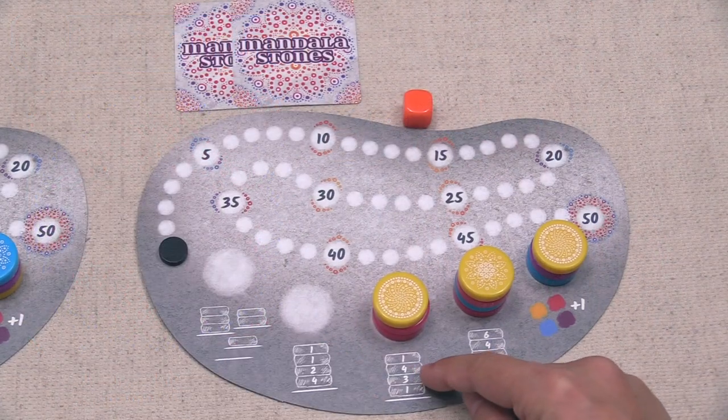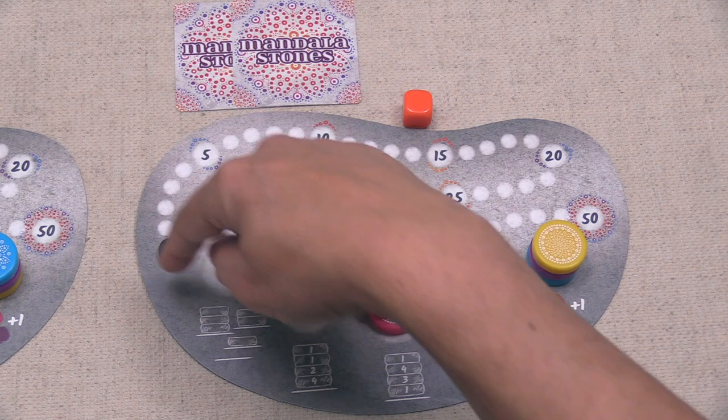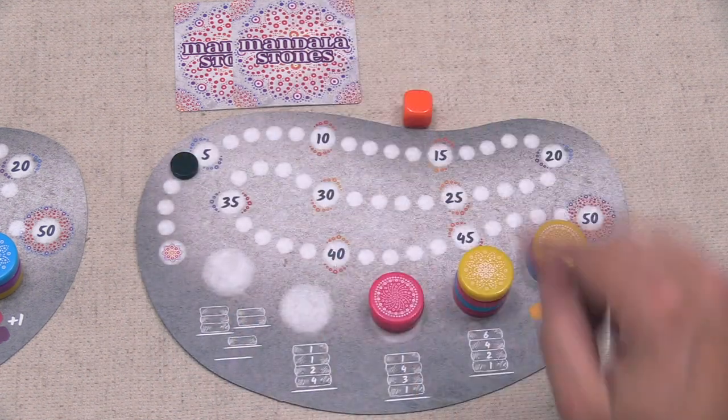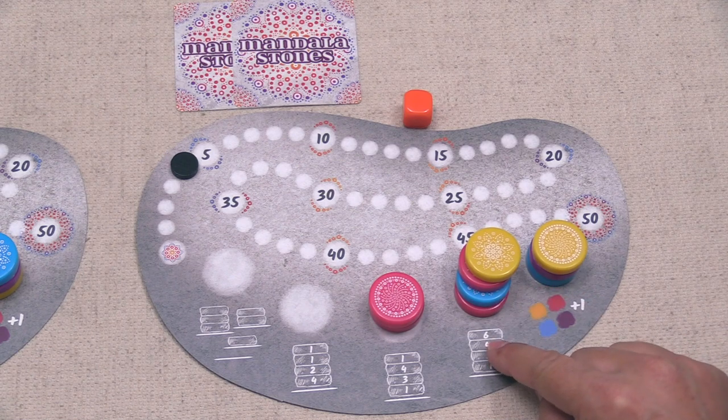When you do this, you will only be paying attention to the top stones on those stacks, and you will score a specific color. So if you have three of a color, you can score all three, and if the top stones on all five of the scoring conditions are the same, you can score all five of those scoring conditions.